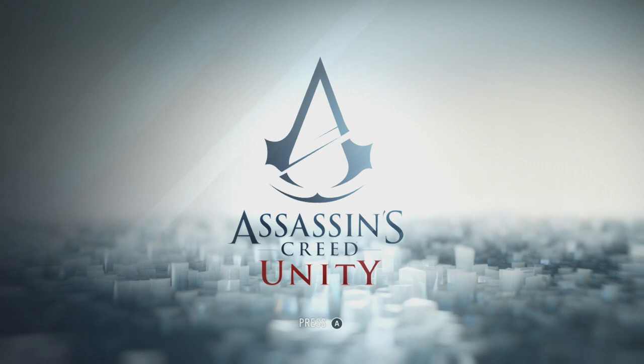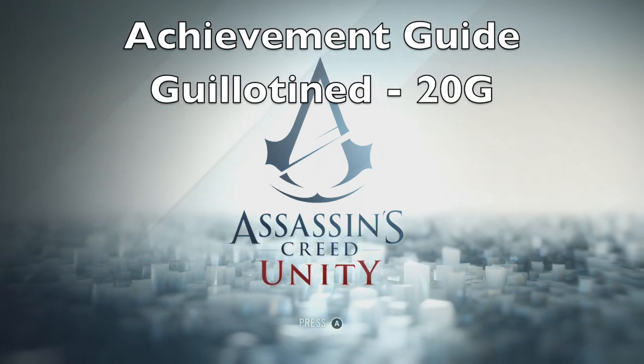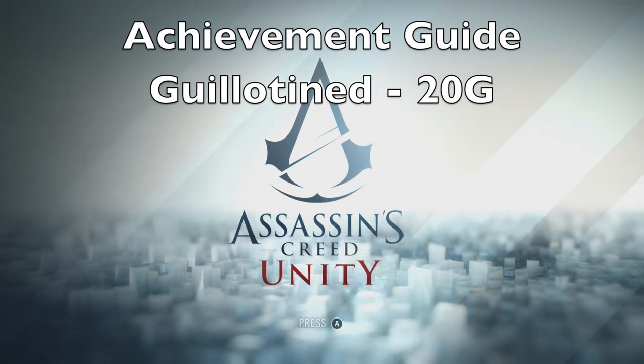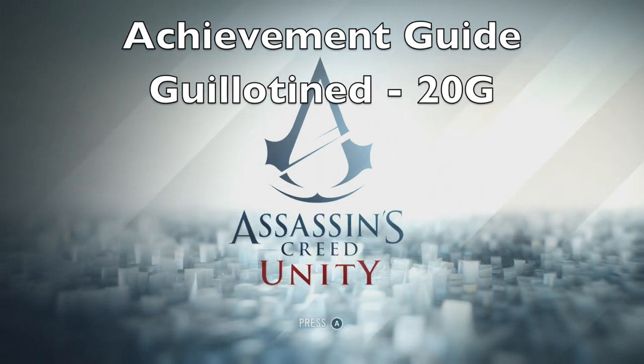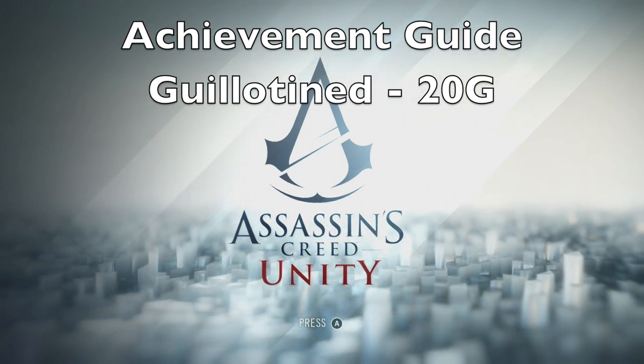Hey guys, it's Tyler here with a quick achievement guide in Assassin's Creed Unity — the first proper Assassin's Creed Unity video I'm doing. The first achievement guide is 'Guillotined,' which is to kill an enemy using the weight counterweight from a lift.